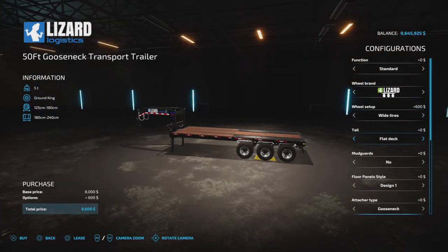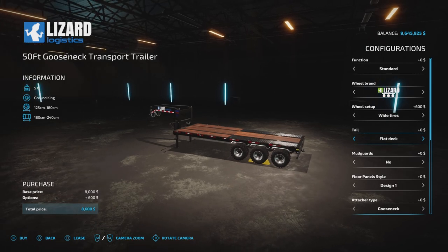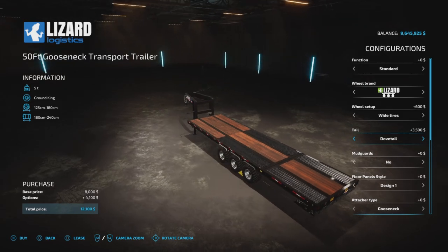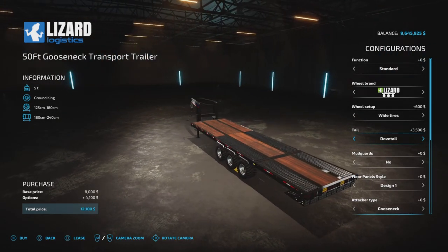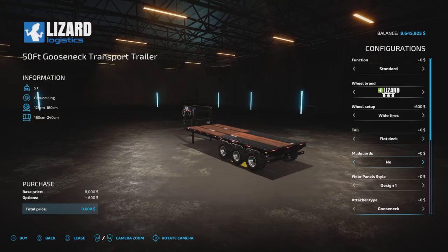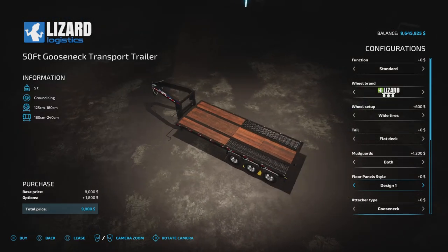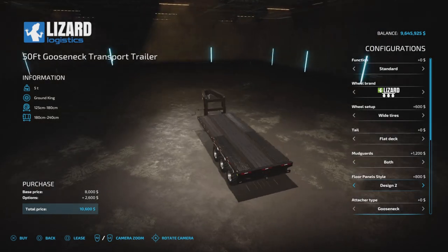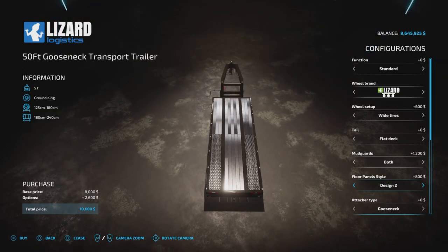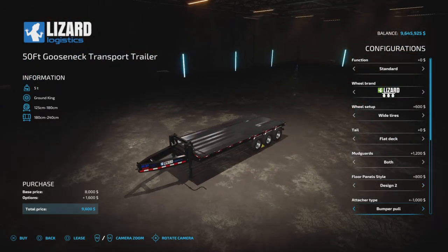On the tail end, if you keep it as an ordinary flatbed you have a trailer ball hitch on the back. You can also have it with ramps, or with a dovetail where the ramps are underneath. It adds a little length to the back section. For floor panel style you have five different styles — wood design, and two to five are steel and aluminum variations.